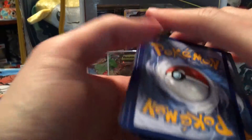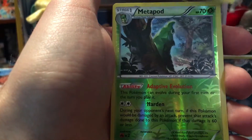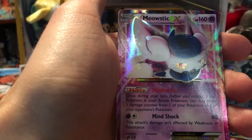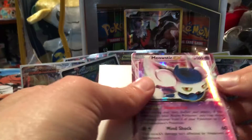All right, now we're going to blast this pack. We have a Gulpin, Revitalizer, Pokemon Fan Club, Caterpie, Paras, Rhyhorn, Clefairy, a reverse Metapod — nice, we got the Sylveon EX full art, very glad to see that, and nice, another Meowstic EX. So very cool — that was pretty successful. We got five EXes out of the two boxes: two from Radiant Collection and three from the main set.